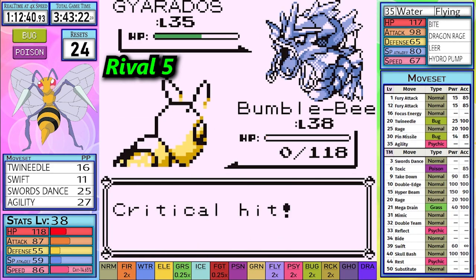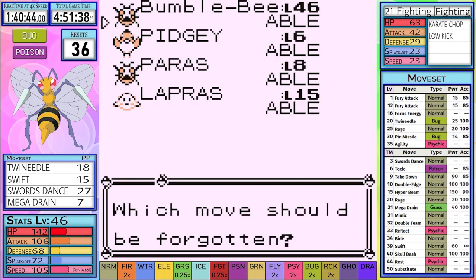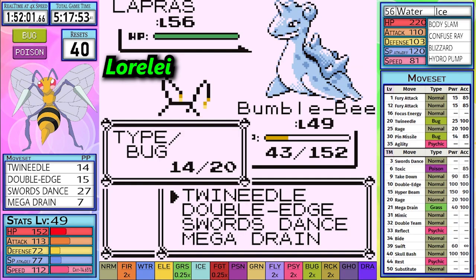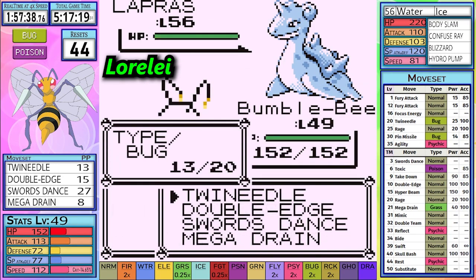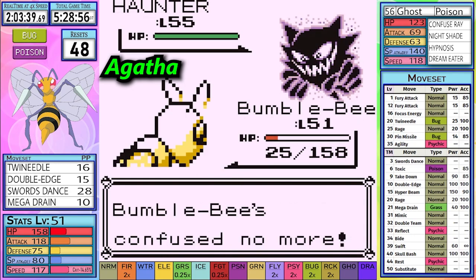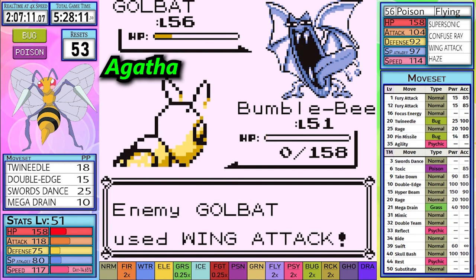Rival 4 took 3 resets because of the lack of consistency from Fury Attack. After 2 not very close losses at Koga, I learned I couldn't do them right after Cycling Road. After 5 losses, I realized I couldn't take on Rival 5 at level 38 and needed to be a higher level. After 7 resets, I learned Rival 6 couldn't be done with Swift, so I obtained and taught Double Edge. This still required some luck as it took 3 more resets before I could get past Rival 6. It took 6 resets to learn the order of moves to use after the Dewgong battle, which I did know immediately thanks to Poison Typing. Double Edge didn't one-hit most of her Pokemon like Hyper Beam could, so I spent a lot of resets figuring out what balance of Double Edge and Twin Needle to use.